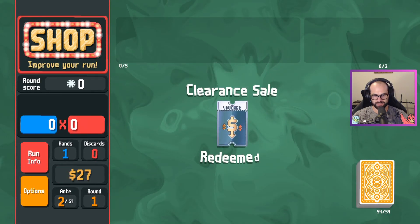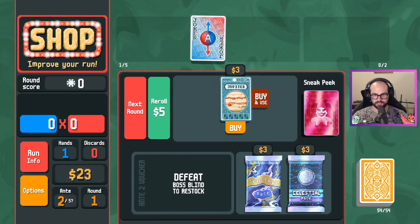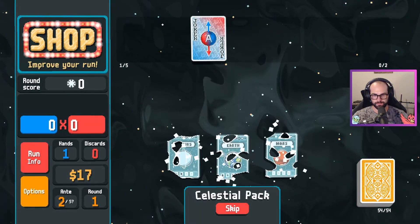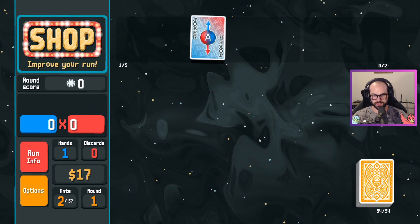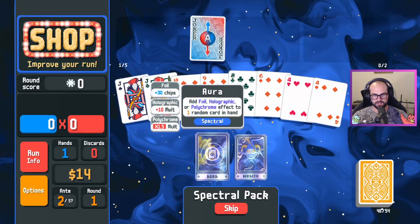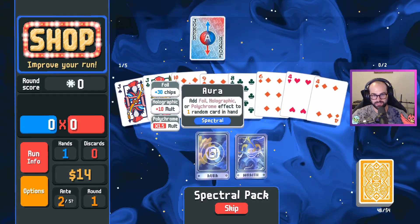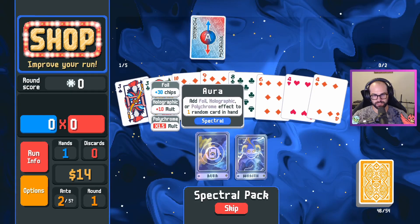Let's get 25% off — clearance sale. We'll get this terrible card. We'll upgrade our flush, why not? This could move our money down to zero. We'll take a celestial pack here. Full house is exactly what I'm looking for. Upgrade the earth and let's take a spectral pack — or we could get more face cards. Add foil to a hand. Rare joker money to zero. This is the most fun. $14 for a random rare joker, or polychrome, foil, or hollow to a card.